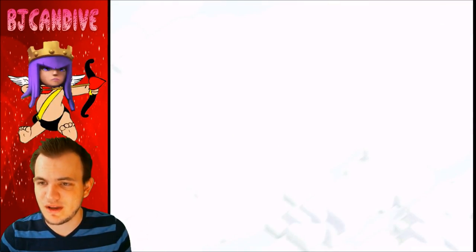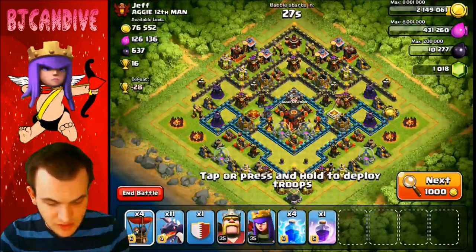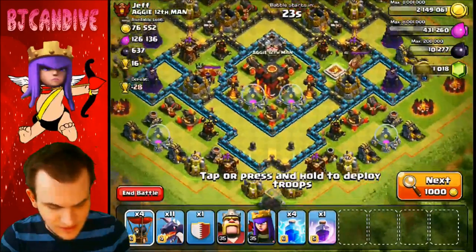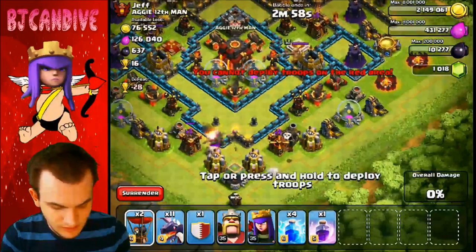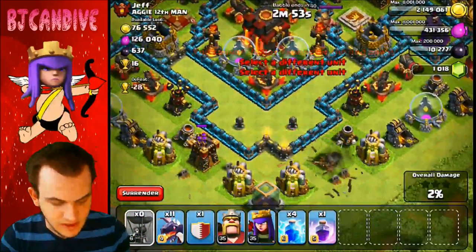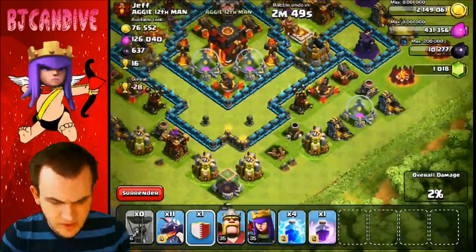Let's find a base with some air defenses near the outside so I can take them out pretty easily. This one looks good — he's got two air defenses near the outside. I'm sure there's a bunch of bombs and air traps over here. I'm gonna put two dragons down right there — I'm not even sure if these are gonna take it out. We got it — oh, we didn't get that one, that's okay.